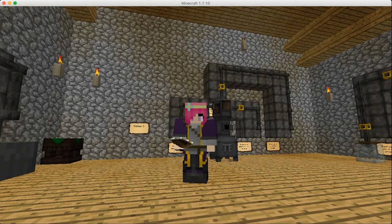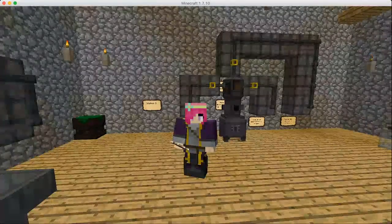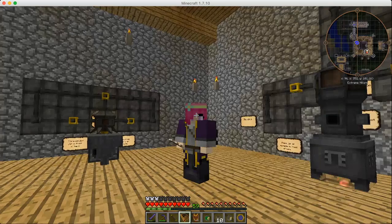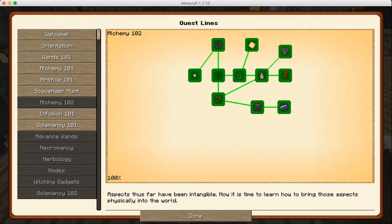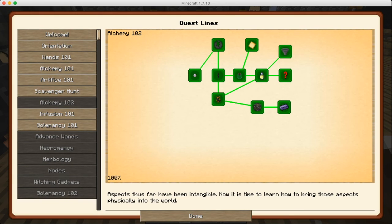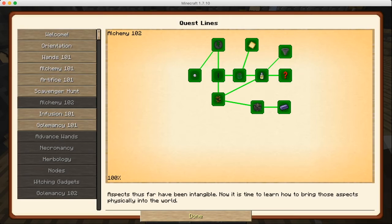Hey, it's PetuniaGal, and we are back in Tegan's School of Thaumaturgy. Hope you're having a great day. I'm recording this right after the last one. I got done with the class — completed the alchemy assignment using the machine, which gave us 10 Thaumaturgy. The information entry reminds you to keep wearing your goggles of revealing when using the machines, so you can see when an aspect clogs up the system and swap the jar for an empty one. So now we're going to go to infusion.